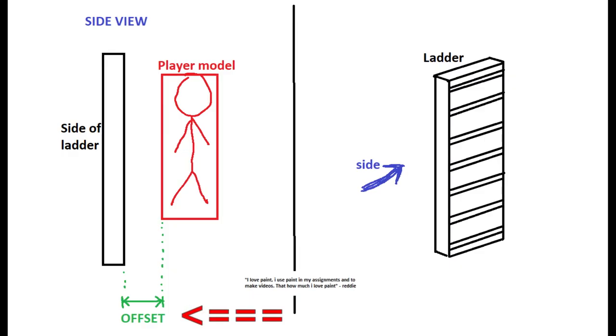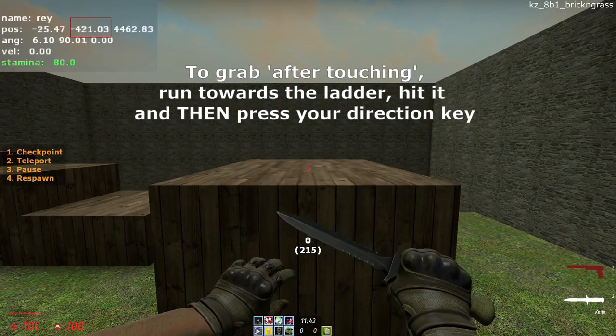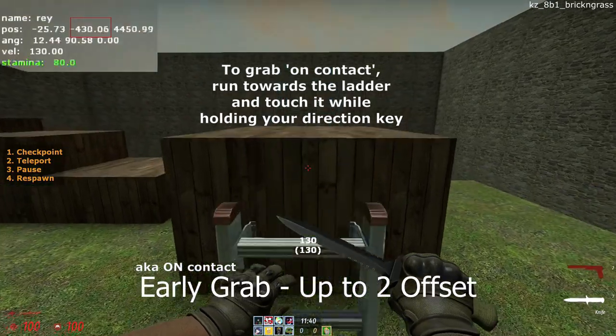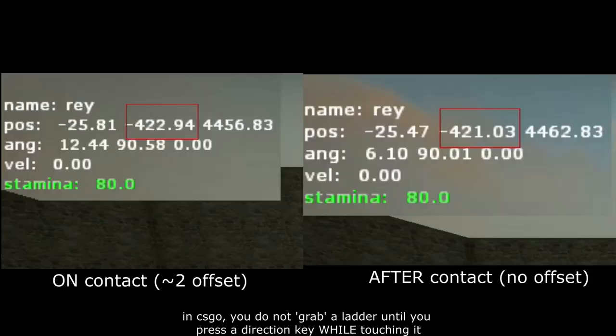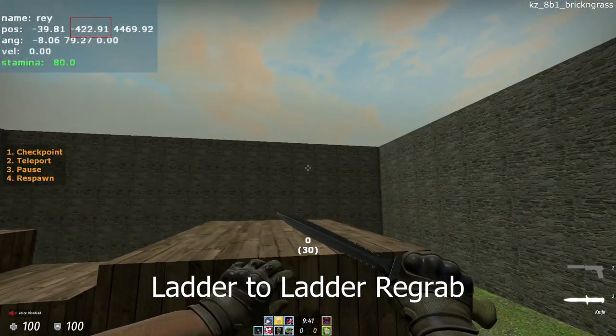When grabbing a ladder, you can get closer or further away from it by grabbing it after touching it or by grabbing it on contact. Grabbing it on contact can give you an offset of up to about 2 units, and grabbing the ladder after touching it will not give you any offset.